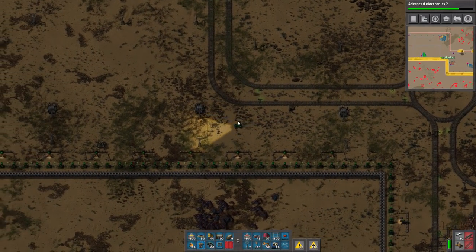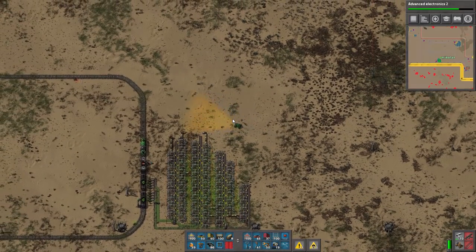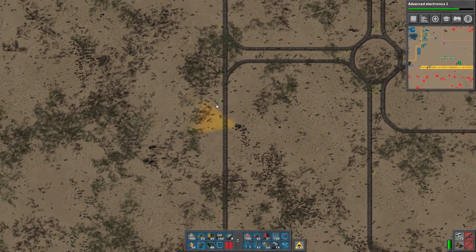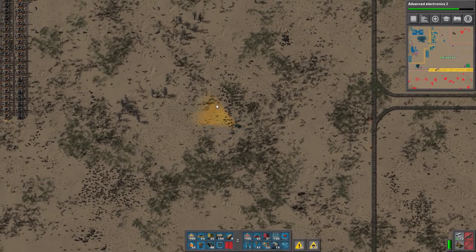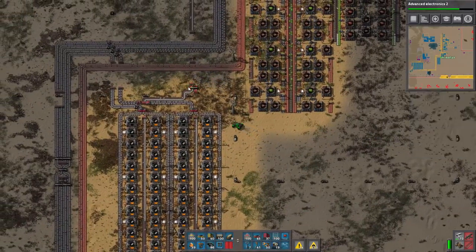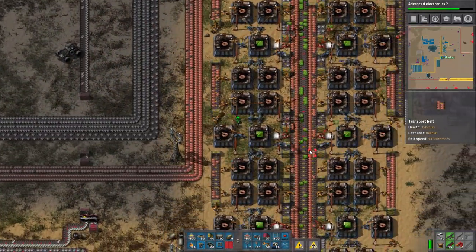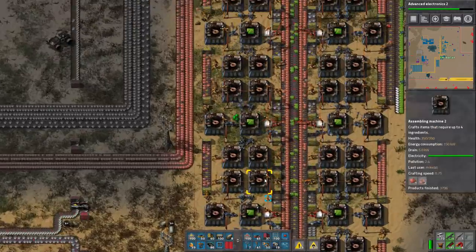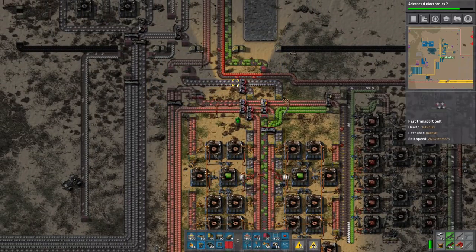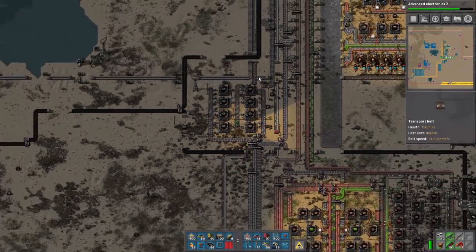Our factory has a bit of production issues. I noticed there wasn't enough iron flowing over to the chips, so chips were stopping. I actually upgraded it to a red belt, which is kind of nice. But it means it's drawing more from the main line bus, so that's kind of an issue.